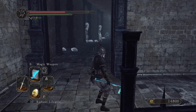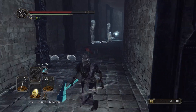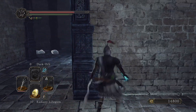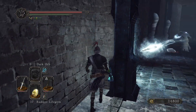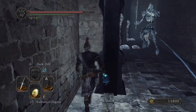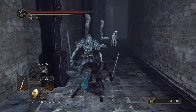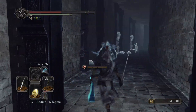We're gonna do our best impression of dodging everything, and we don't even have a dark orb left. Dodge here - oh, that hit. How? Why?